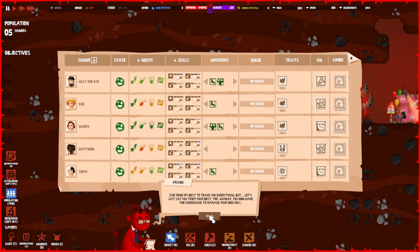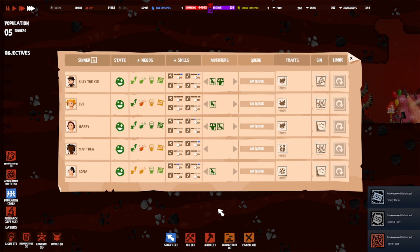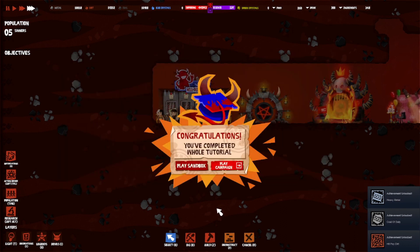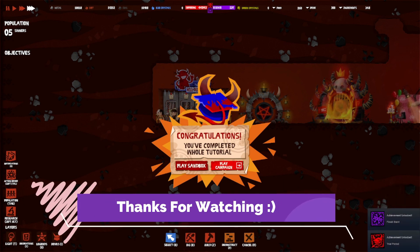That's it — we're done! We went through all the trainings. The game says it's done its best to teach everything, and let's just say you tried your best too. You now have the knowledge to manage your own hell. Hell Architect — get ready for the next episode y'all because we start on our own colony. Don't forget to like, comment, subscribe and share, and as always remember: when gaming have fun and play hard, but in real life be the change you wish to see in the world.